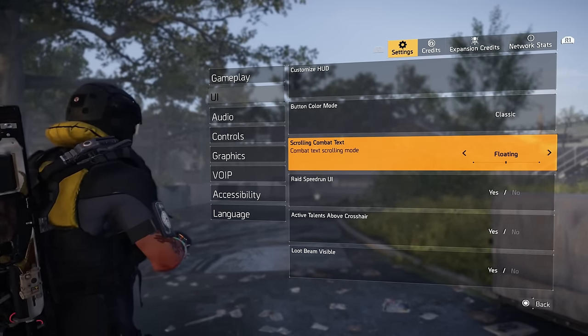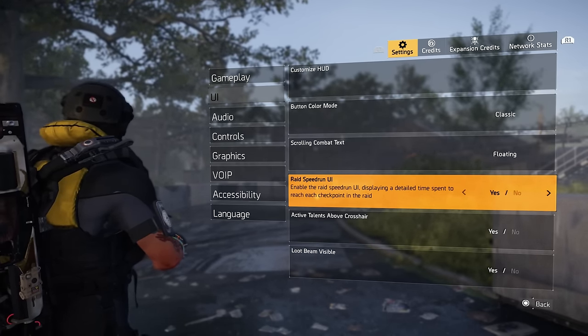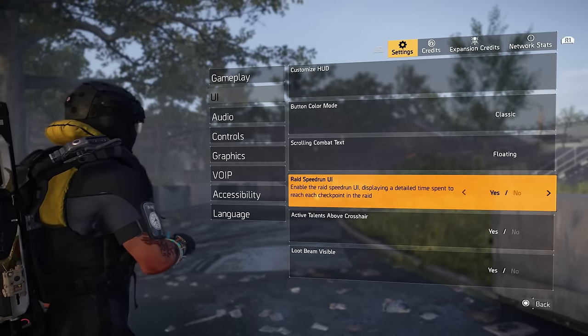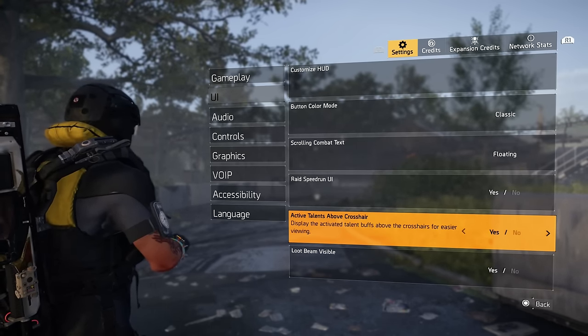It looks good in videos too, so pretty cool. Raid speed run UI — if you like doing any of the raids, you can have this on to keep track of how fast your team is doing it. If you don't want all that clutter on your screen, just turn it off.